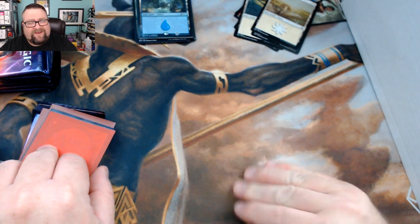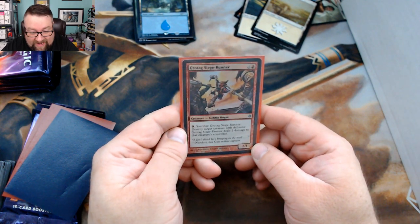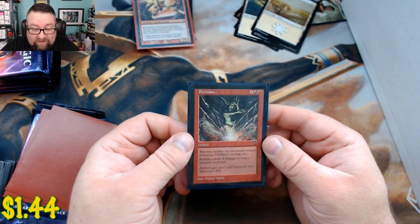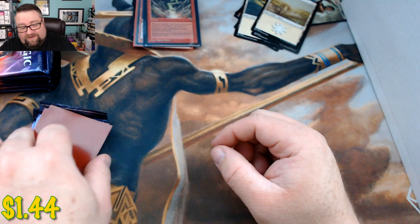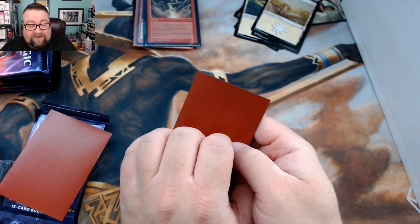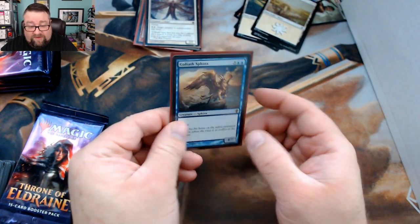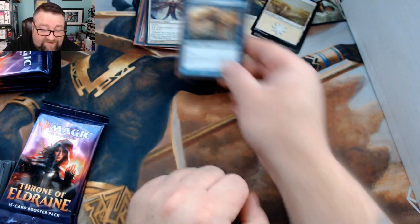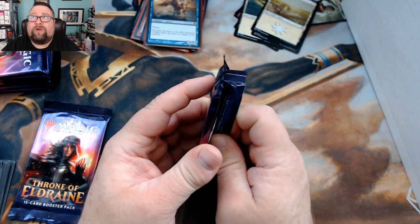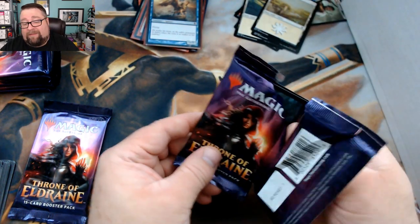Foil basic is one of the Magic Fest Islands, very nice! Random foil is a Grotag Siege Runner. We got a Fire Blast — a low-tier staple but still a staple. First rare is Deathless Angel, next rare is Goliath Sphinx. Congratulations Joel on your build-a-pack box pack. We're going to go ahead and open a couple packs for you now and see what we can get.